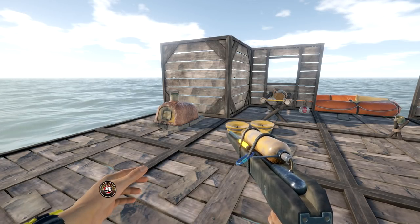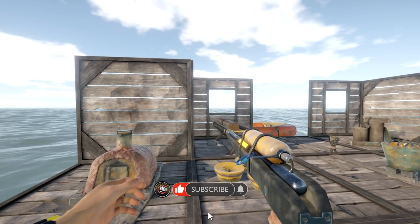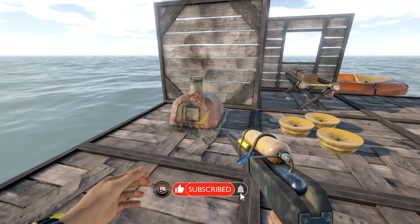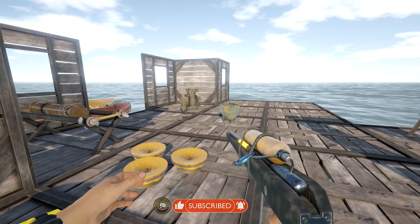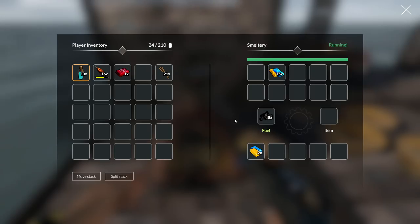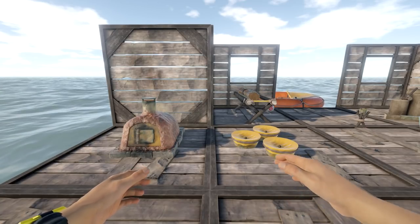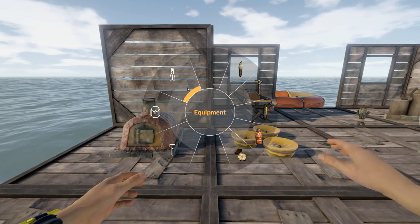Welcome back to Bermuda Lost Survival. We're picking up where we left off last episode. We made ourselves a nice spear gun, but we need to make bolts which require the anvil. For now we're holding off on that. We're making plastic with the smeltery — that is freaking amazing.